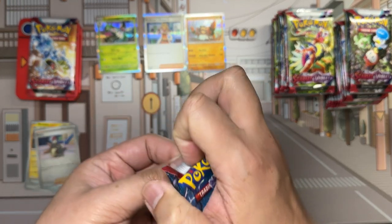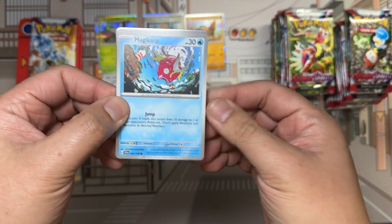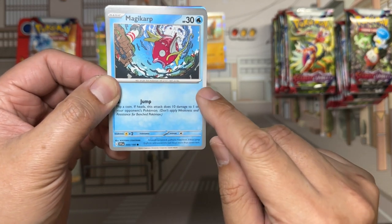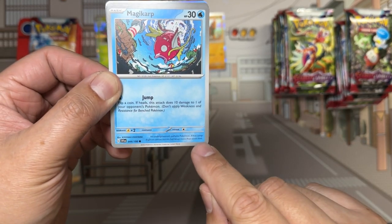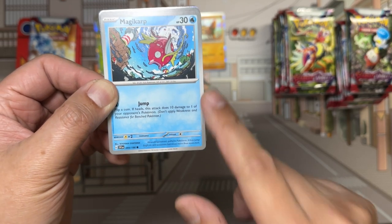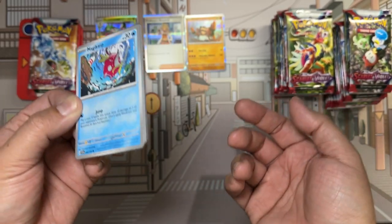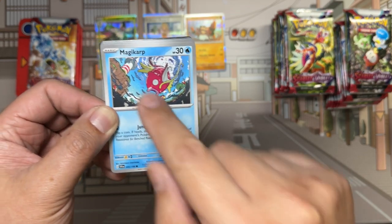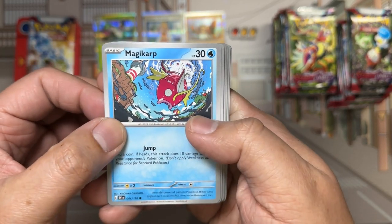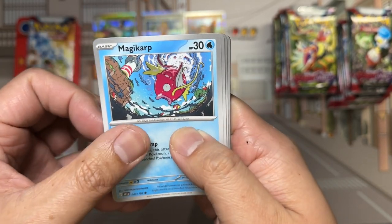The most notable difference in card design is the English switch to grey-silver borders, to match the Japanese releases, along with dropping set icons. We'll talk a little bit more about the art as we go in.